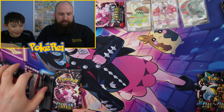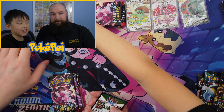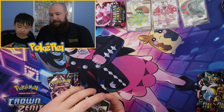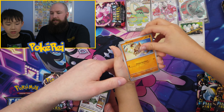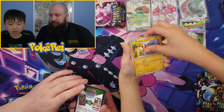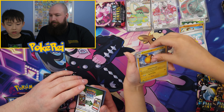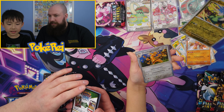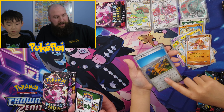I opened my pack first — pause the video for the code card. So I'll just go straight through: Thundermouse, Mankey, Fiddle, Pikachu, Iono, Kilowattrel, Clive, and a Garganacl — shiny! Baby shiny. And just a gold hango. We've got baby shiny, first hit of the video.